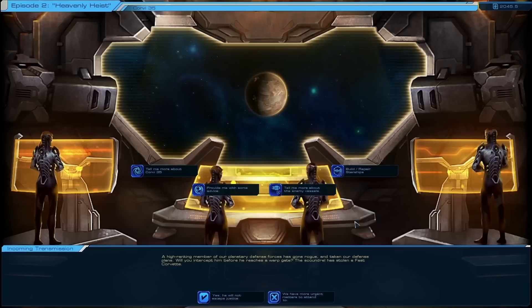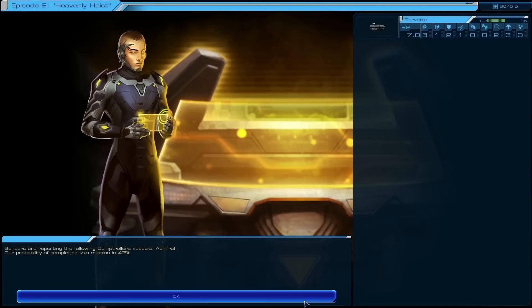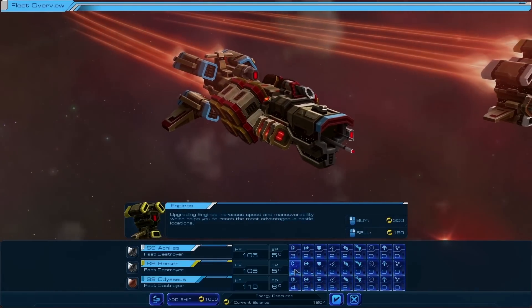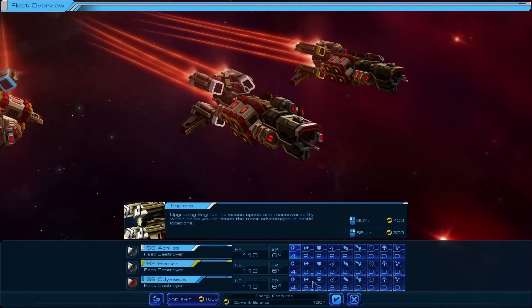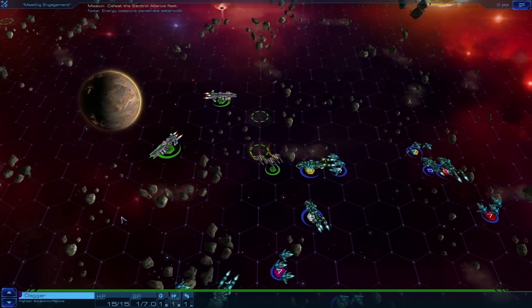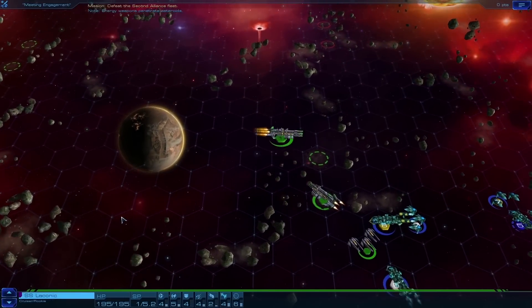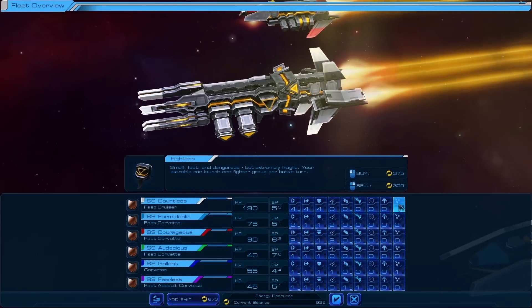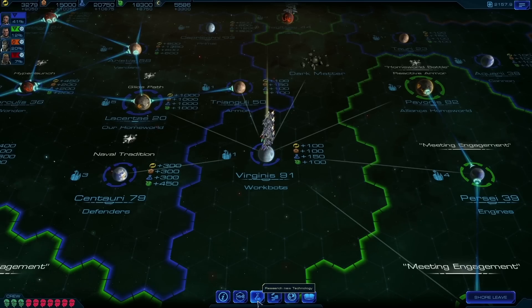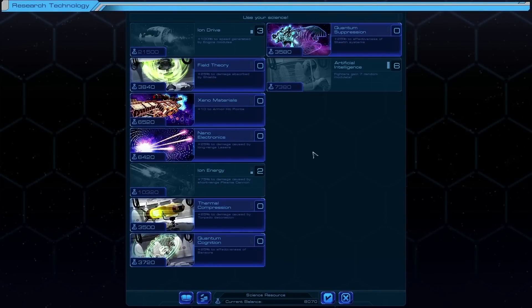We'll introduce you to some of the systems of Sid Meier's Starships and how you can master them to achieve your vision of a unified galaxy. Use energy to build new ships and modules. Build your ships to fill any tactical role — from powerfully armored battlecruisers bristling with short-ranged cannons, to fast laser-armed destroyers that strike at a distance, or add fighter bays, turning your ships into powerful carriers. Your Federation scientists can research upgrades to your starship modules, and you can also win a science victory by unlocking three Level 6 technologies.